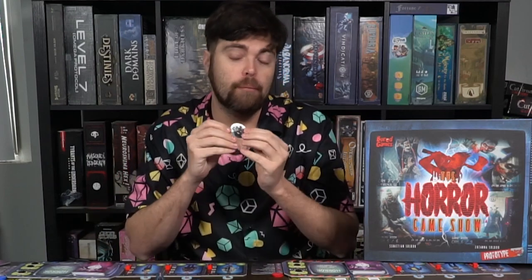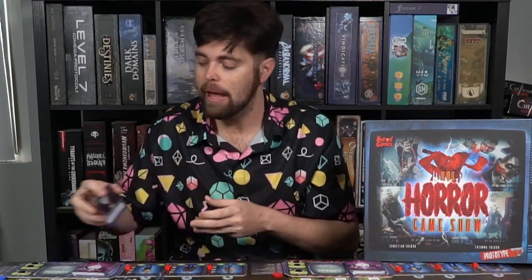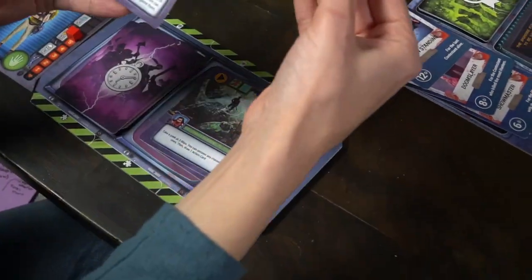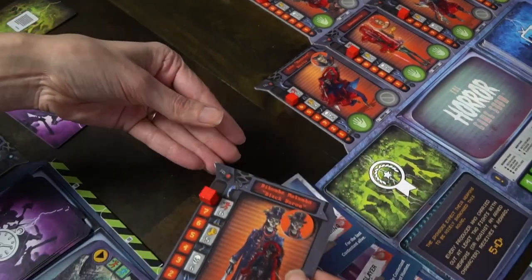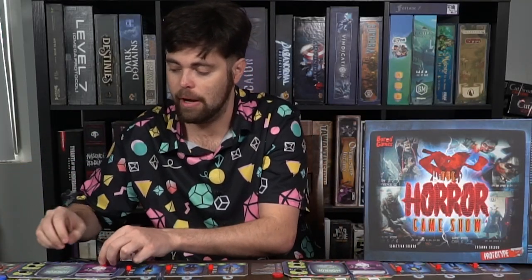Then there's the bid for media attention — this determines who starts the turn order and who gets to contract a killer, meaning bring a hunter onto their board or bring a previously contracted hunter out onto the field. Players bid with cards: as the first player I select how many cards I'd like to bid and place them in the discard pile. Each player can pass or bid higher. The player who bids the most wins media attention and selects a hunter to hire, placing it on the right-hand side of their player board.